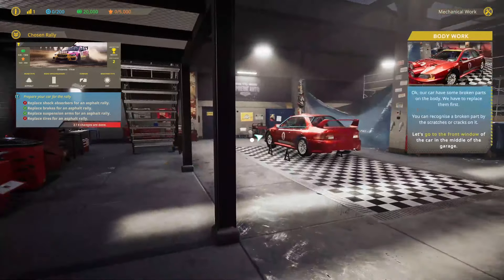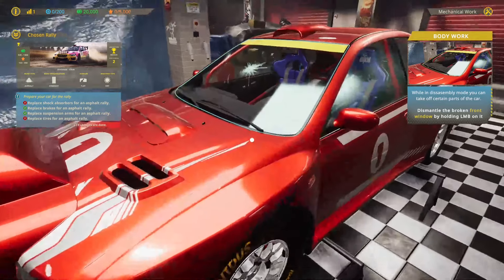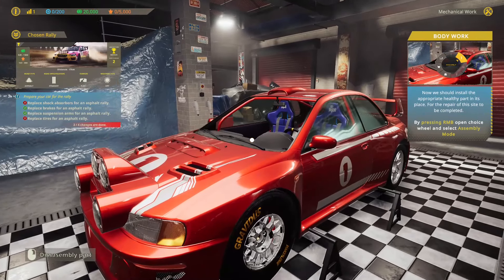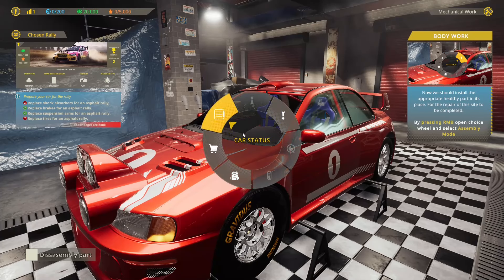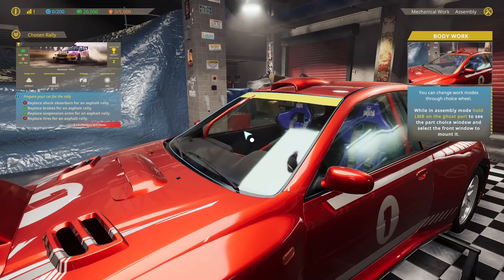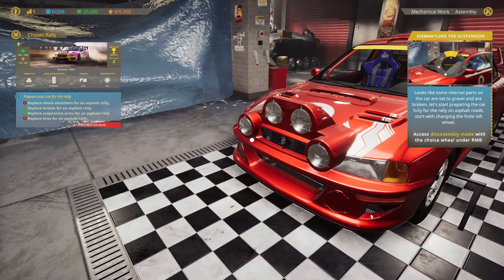Okay, you can have some broken parts on the body — we have to replace them. While in assembly mode, you can take off certain parts of the car. Dismantle the broken front window by holding it. As you can see, we've got a big old crack there. We already have this front window ready to go, so we'll throw that in.